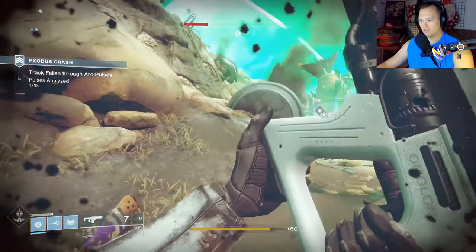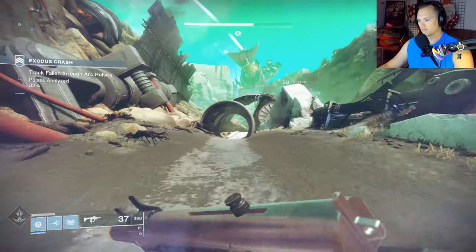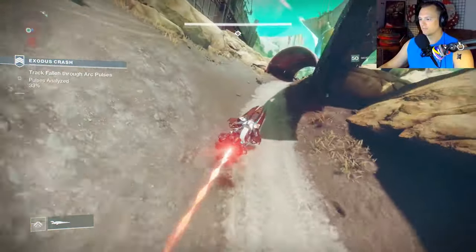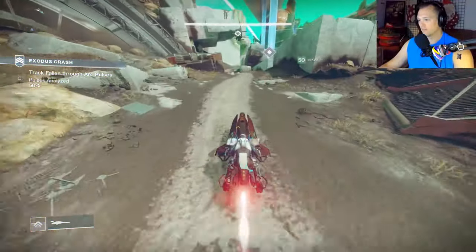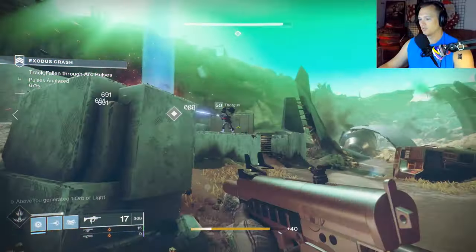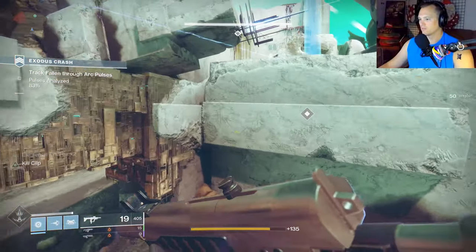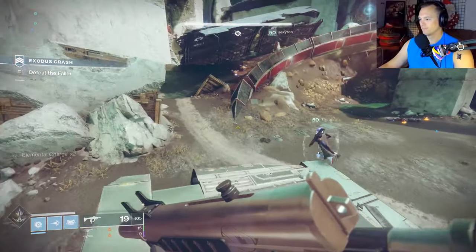Get out of here! See how fast that thing fired - did you see it, chat? Let's go! Backup Plan on a fast-fire fusion is absurd. It fires as fast as a slow-fire shotgun. We would have to do a damage test to see which one fires faster, but I think it fires faster than a shotgun.